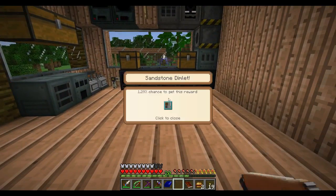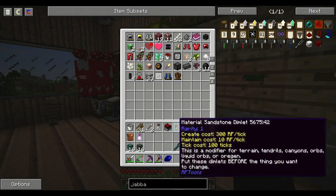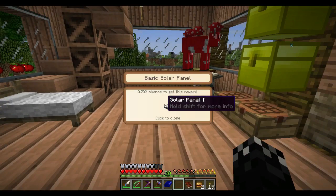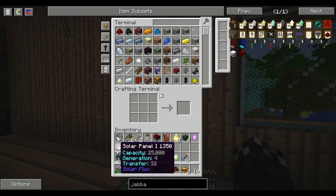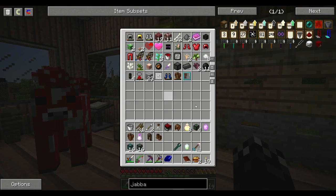Let's open our bags up. Can't go in there. Wow — I got another bag! A solar panel one — not too bad. It's not completely useless like this one will be. Completely useless.